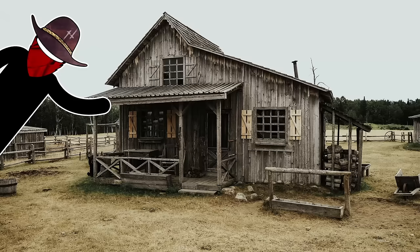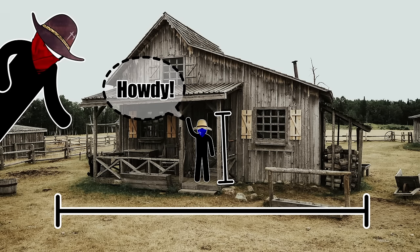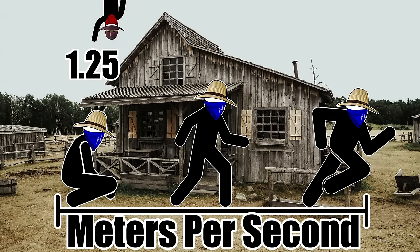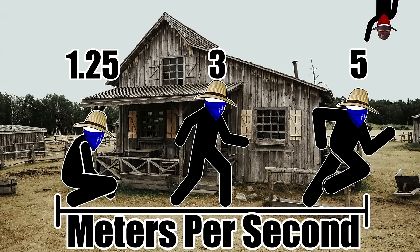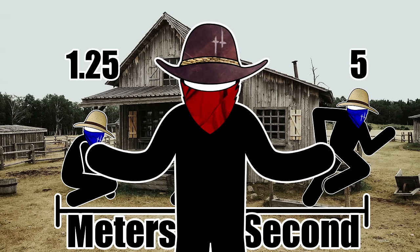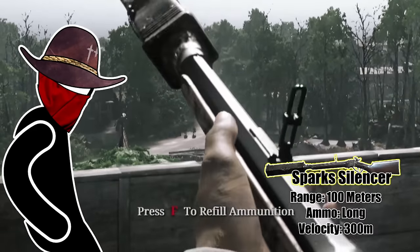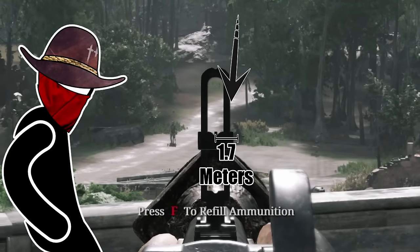Distances in Hunt approximate real-world values, so you can approximate them to a hunter's height. I calculated a hunter's move speed: crouching came in at about 1.25 meters per second, walking at 3, and running around 5. Having a general idea of what this distance looks like can help you line up your shots. For example, if you're using a Spark Silencer and shooting at a hunter running at 100 meters away, you'll need to aim about 1.7 meters ahead of them.